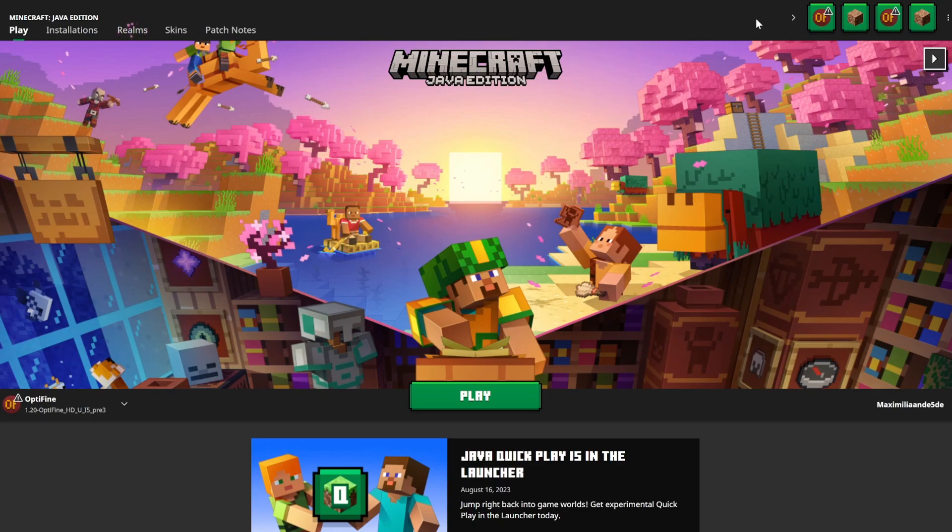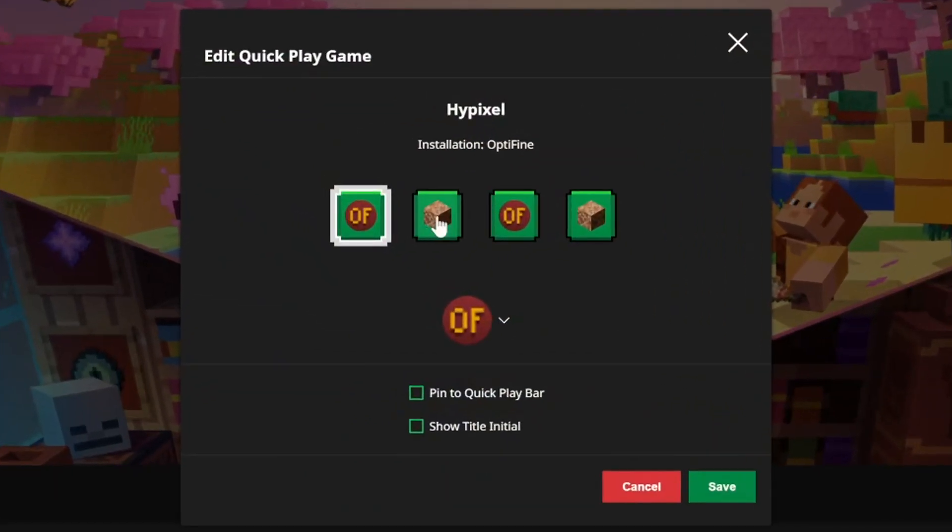If you haven't played in any Minecraft worlds yet, you'll first have to play in them before they show up here. It will only show the last five worlds you've played in, or if you want to pin specific worlds that's also possible — just click the three dots next to it.